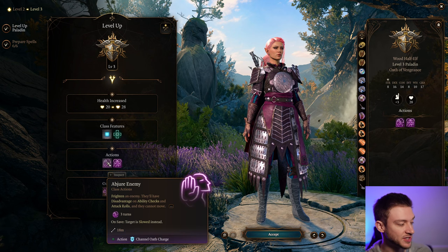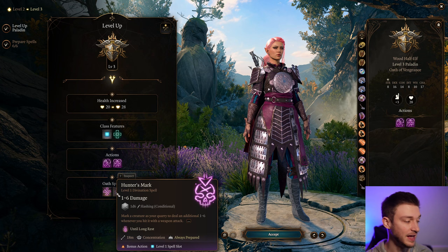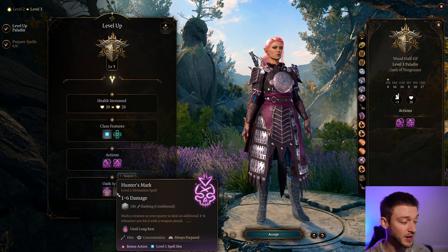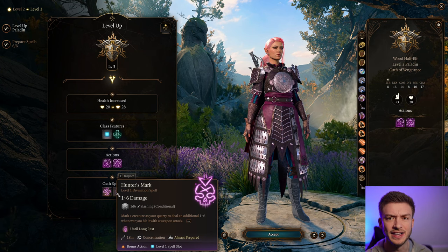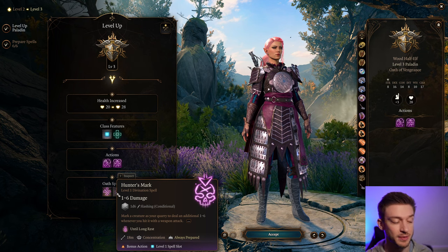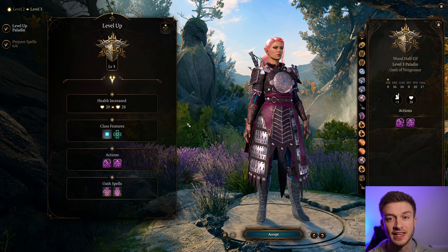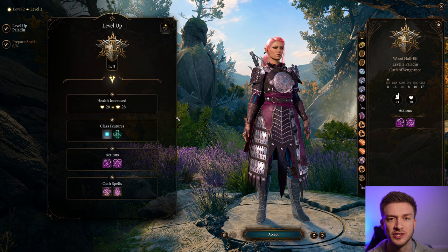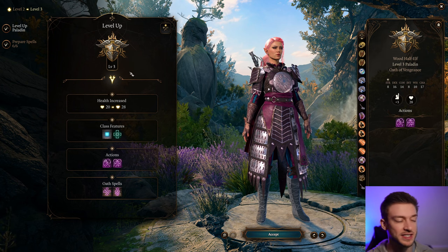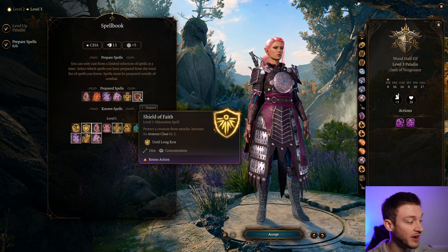We get class actions to Frighten an Enemy — they have Disadvantage — Invoke Animosity, Bane, and also Hunter's Mark. Hunter's Mark is actually quite good and does use a spell slot, but it does one to six damage and gives you an additional one to six damage every time you attack. It uses a bonus action so you can use that ahead of attacking. If you have Rangers on your team like a Beastmaster, its summons will also have increased damage.